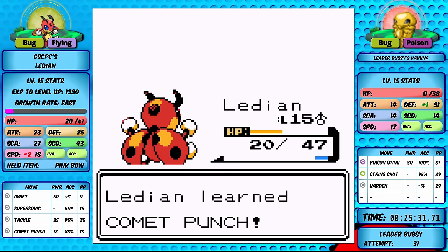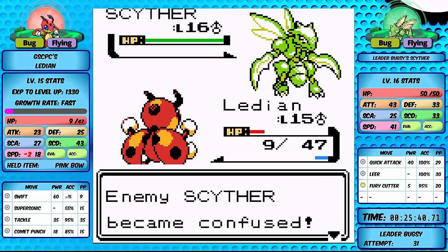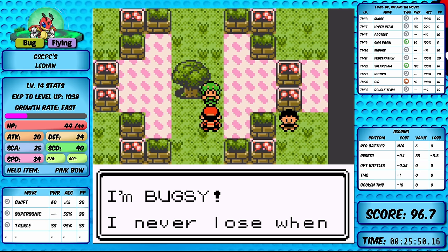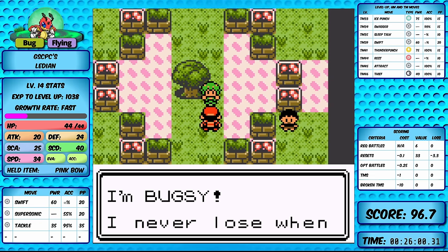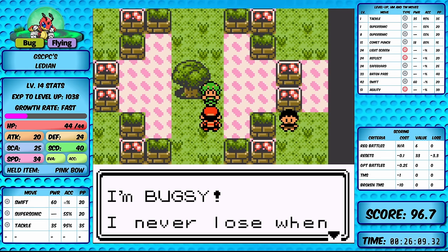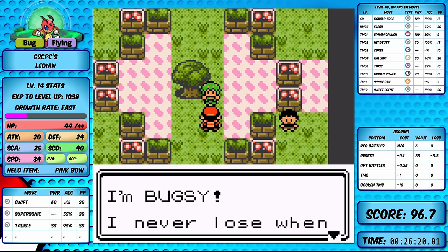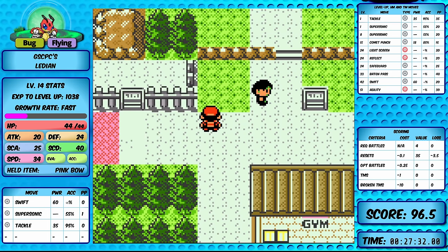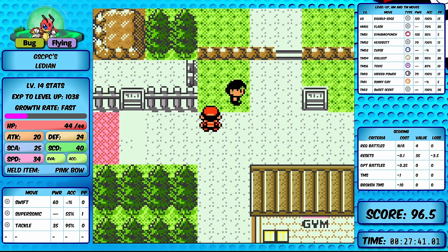Back to testing Bugsy a few more times - we've already beaten Kakuna but only have 20 HP remaining and have taken speed drops, so we just need god-tier luck. It's basically impossible to get through both Rival 2 and Bugsy. Testing struggle against Rival 2: we set Ledyba to have only one PP in Supersonic, planning to land it turn one and then struggle down Gastly, hopefully surviving long enough to take out Quilava.